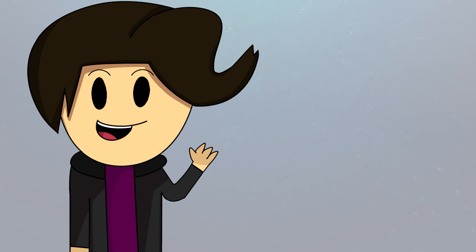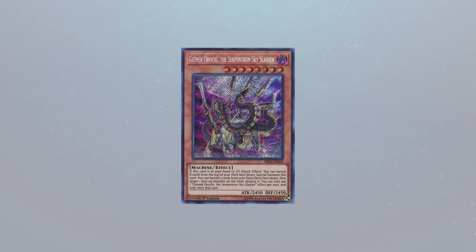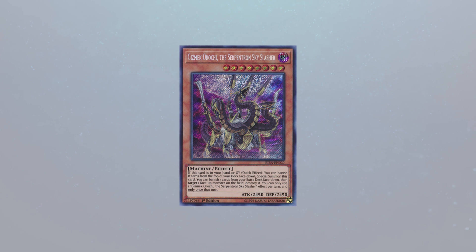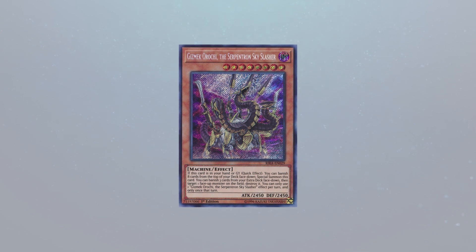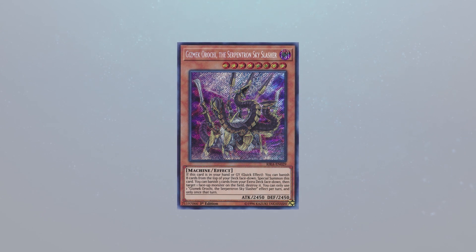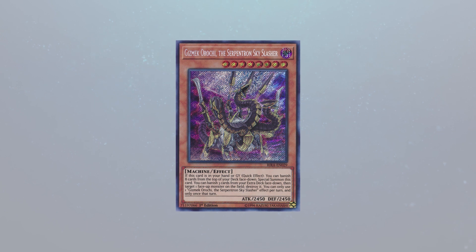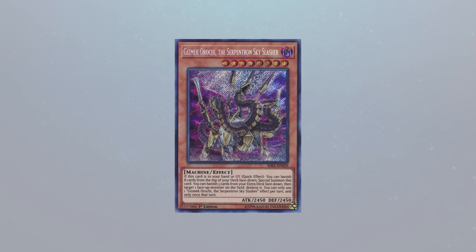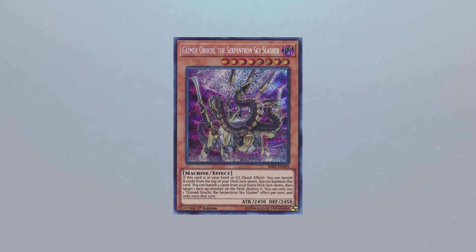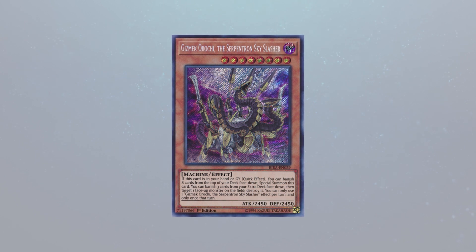One of the new tech cards and probably the biggest tech of the weekend was Gizmek Orochi. It blew me away seeing all the combo players playing that card. Basically the appeal of Gizmek Orochi is it's a level 8 special summon at any point — it's just like Snow where it keeps coming back every turn — and then if you use it during your opponent's end phase, you can then on your turn banish three extra deck cards face down and remove something from the field. Realistically, it's actually an incredible card.